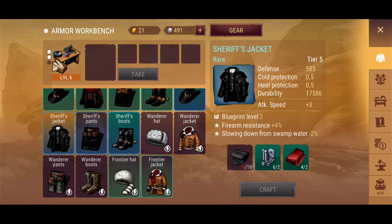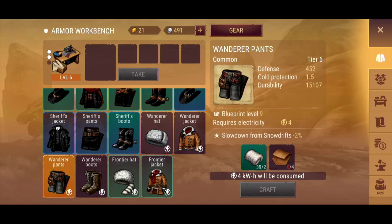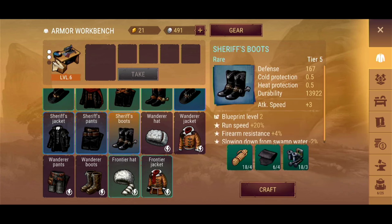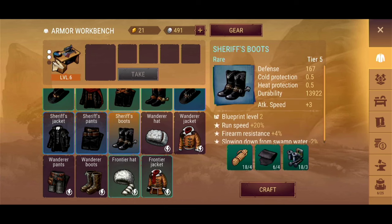Comparing with the Sheriff's Jacket — the Wanderer's actually supersedes my Sheriff's Jacket, which is insane! Very comparable stats. The hat versus the Sheriff's hat — supersedes it too. The pants at 452 — defense is a little bit less on the Sheriff's but durability is better. Sheriff's Boots at 167 with nearly 14k durability. Mind you, these aren't on high blueprint levels yet. The Wanderer's Boots are a little bit better. Very comparable sets — gives me flexibility to use tier 5 rare Sheriff's or tier 6 common Wanderer's depending on resources.